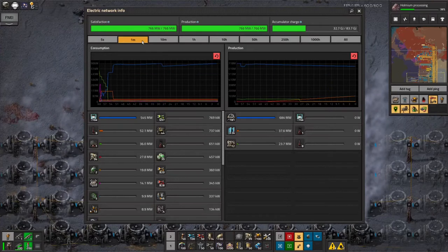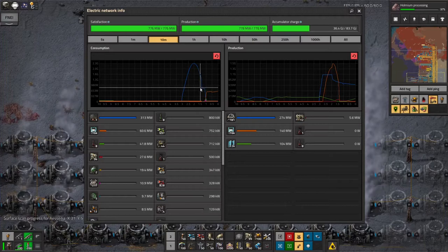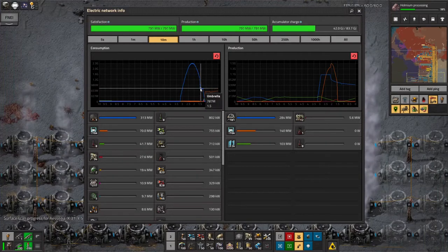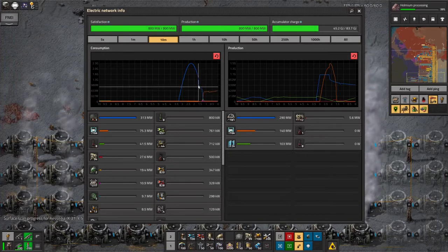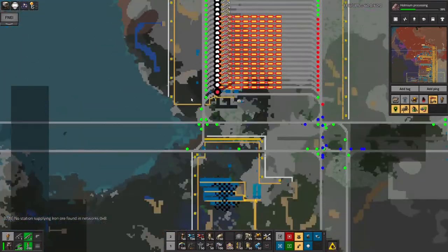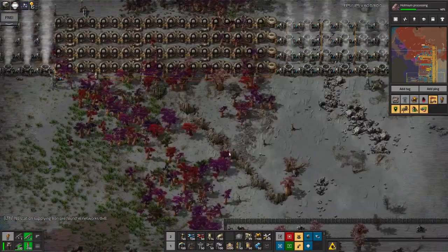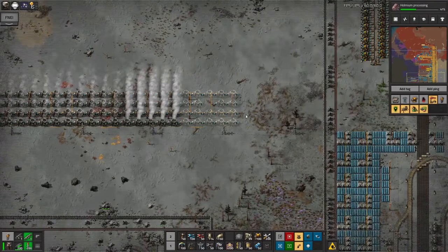On the 10 minute readout you can see about here it suddenly drops and goes flat — that's about the point where the accumulators ran out of power. The steam was capable of producing this much power. There's only that little area inside that triangle. That was so close. If I'd remembered either to put in the rest of the power poles down here so the accumulators had all been fully charged, or if I'd put in some more turbines up and down here — I'd probably have made it. That was really, really close.